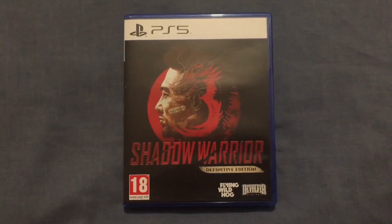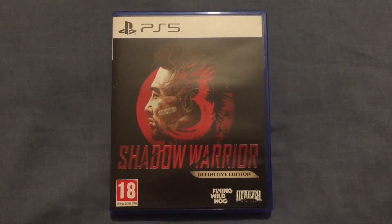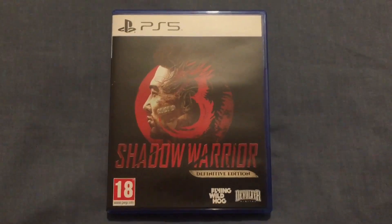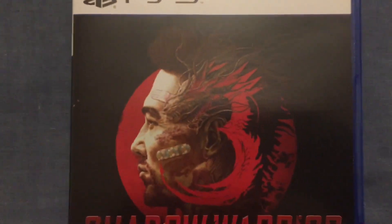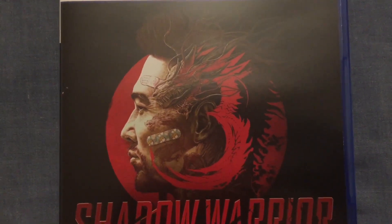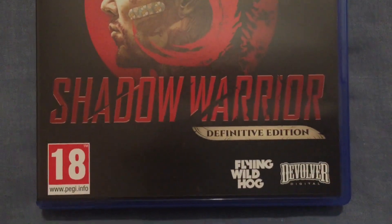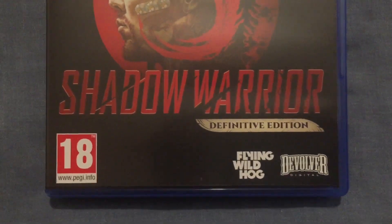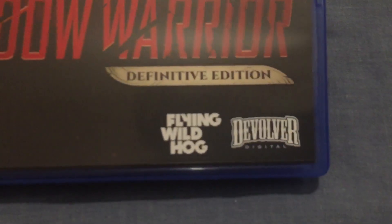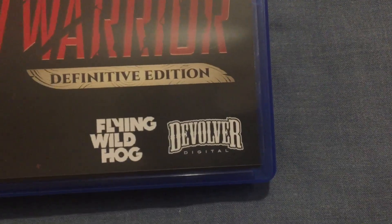Here's the front with the Shadow Warrior 3 logo along with the Definitive Edition moniker for this release. The 3 is stylized to look like a dragon next to the main character's head. It's rated 18 of course because it's quite a violent game, and there's the developer's name Flying Wild Hog and then the publisher Devolver Digital.